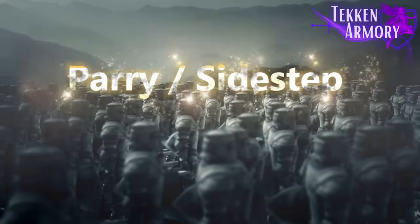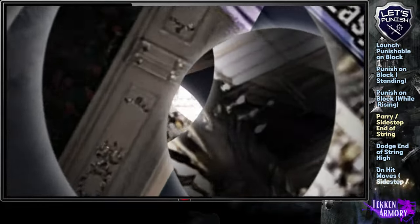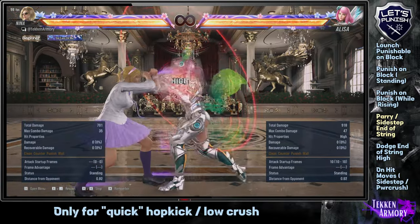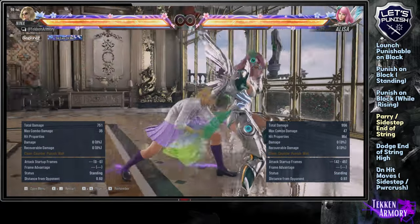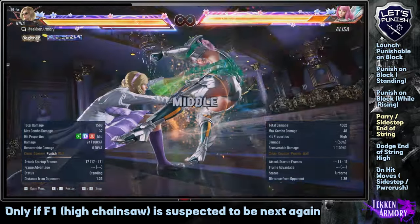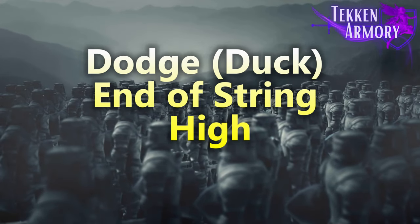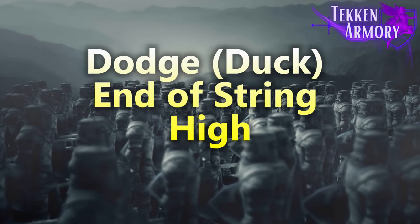We will show you when to parry or sidestep certain strings. We now move on to Dodge End of String High. These are strings that have highs at the middle or the end of the string that you can crouch to and punish accordingly.